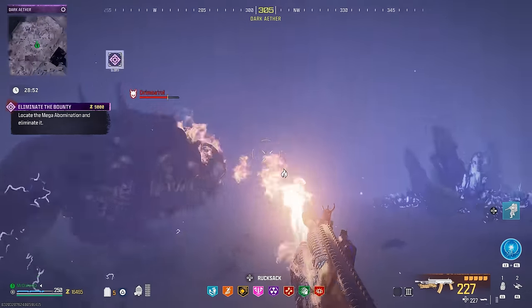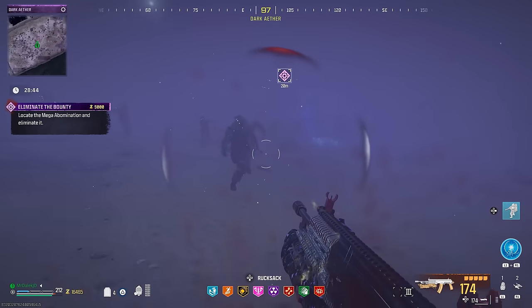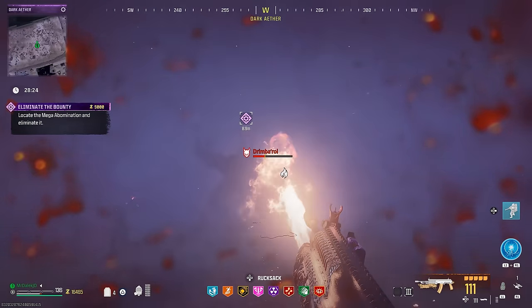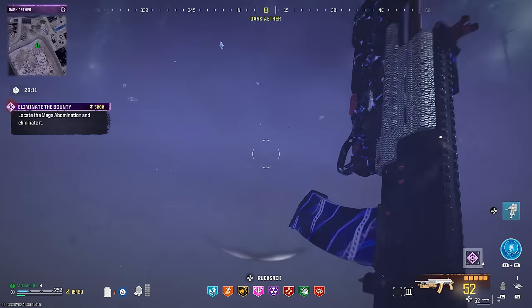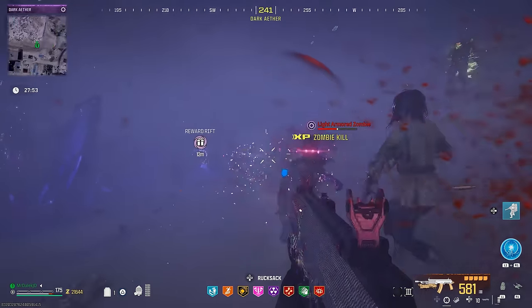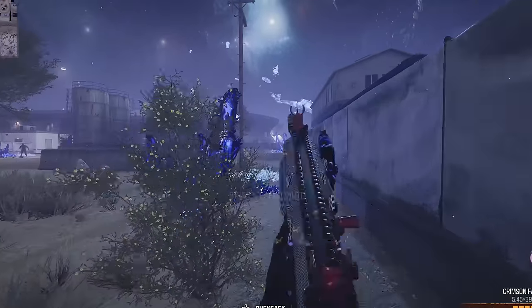Throw down a decoy and here we go. I just need to open his mouth. I'm on very borrowed ammo — I might go down. I just need to open his mouth. Look at his health — he has like no health left. And there we go. Easy peasy. Flamethrower made that a cakewalk when he opens his mouth.